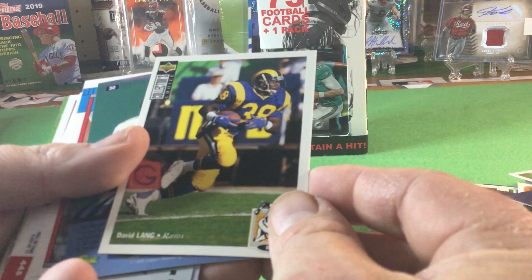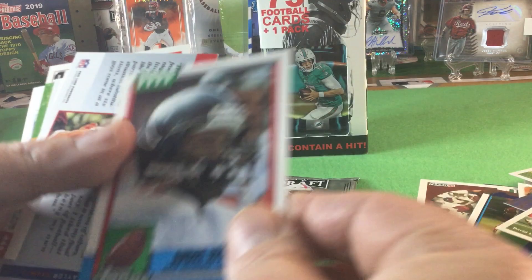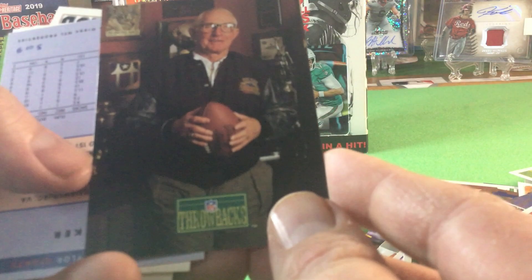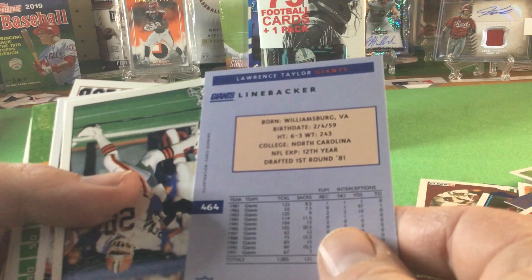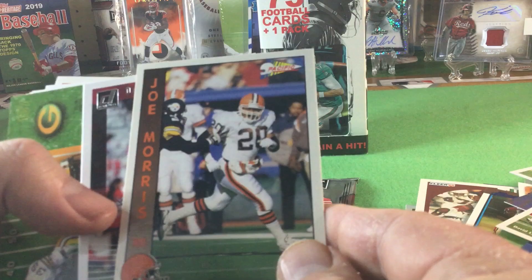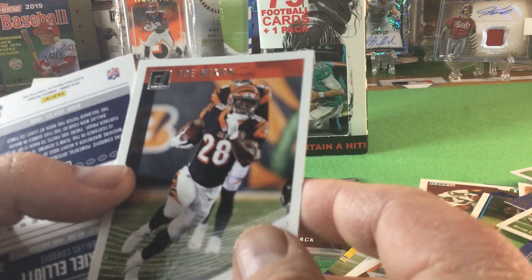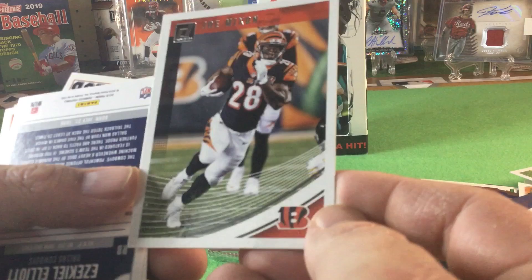Dale Lang, Desmond Howard, Andre Rison — he was great back in the day. Y.A. Tittle — he's a Hall of Famer. Look at that big head. LT Lawrence Taylor — he was a great player. DeForest Buckner, Daryl Thompson, Joe Mixon — cool. We got a good one there in the corner.